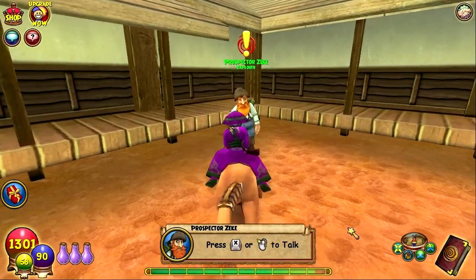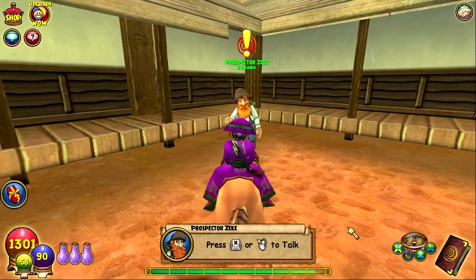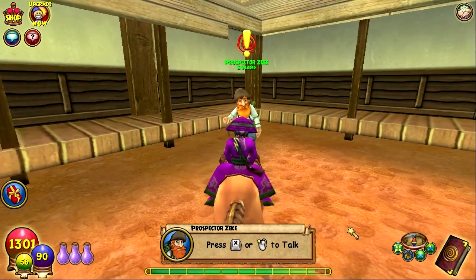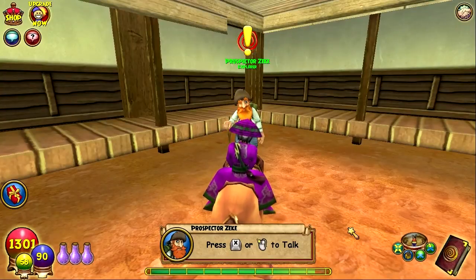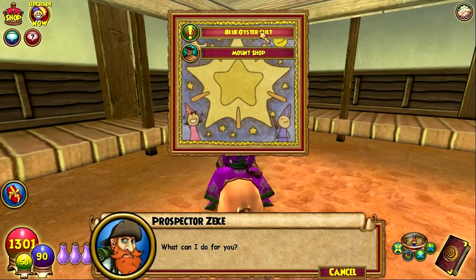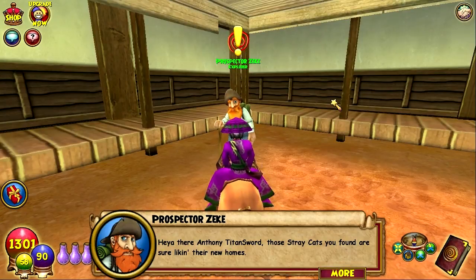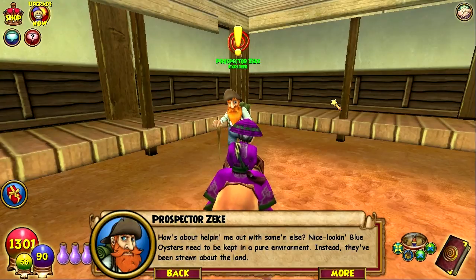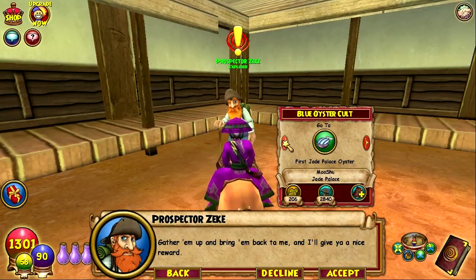Welcome back ladies and gentlemen, KV here. We're going to go ahead and do Prospector Zeke's quest. I actually went to the next world without doing this, and I did state that in the first episode of Dragon Spire — spoiler. Let's speak to Prospector Zeke. He wants blue oysters that need to be kept in a pure environment; they've been strewn about the land. Gather them up and he'll give a nice reward.